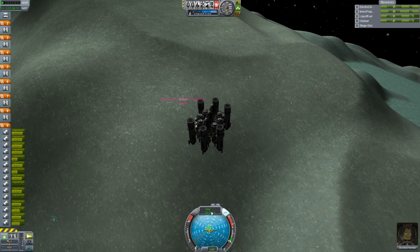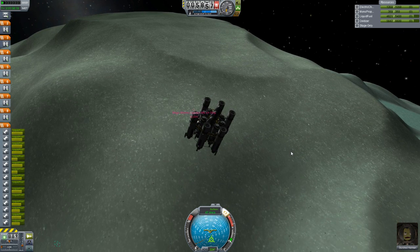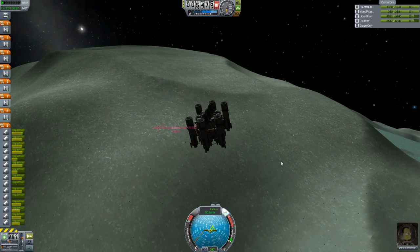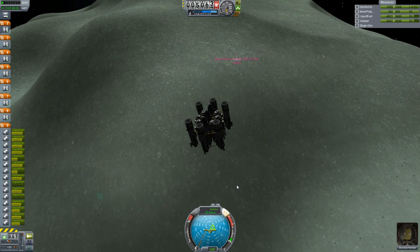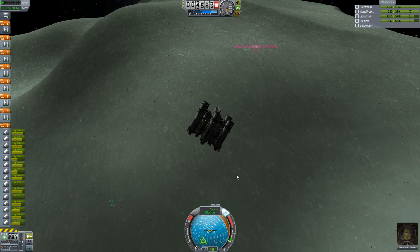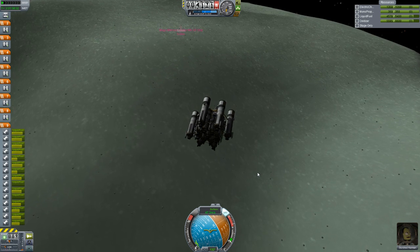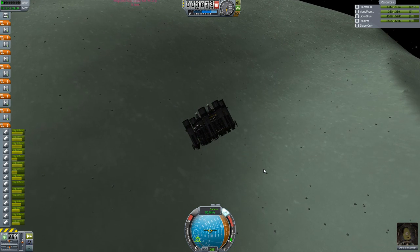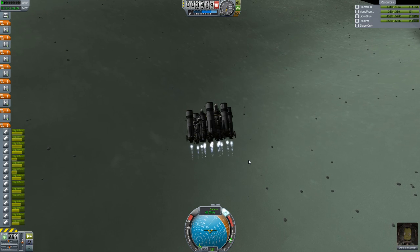So last time I tried to land something on Minmus, I had it set to orbiting mode. But actually, what I want to do is I want to shoot over there to that flatter area. Maybe that would be easier to land on. We landed on the slope last time, and it did not go well. So I've got an empty set of fuel tanks, because I want to use the Science Juniors. It's so hard to aim. I want to go over there. 135 is the right direction.